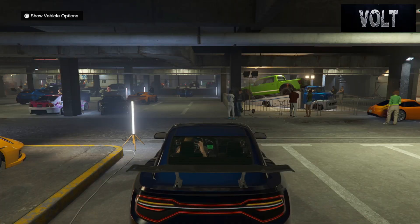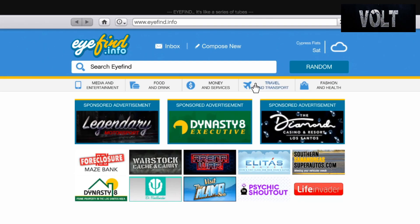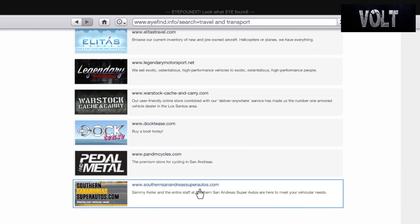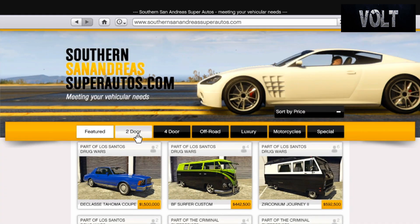You know, this is what we had to work with in GTA Online — you got to take what you can get. So as we always do, we're going to start off with the base price. You want to go to the internet and go up here to the Travel and Transport website.